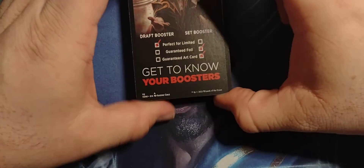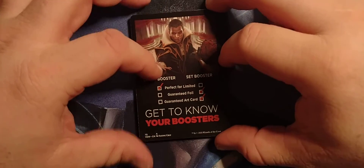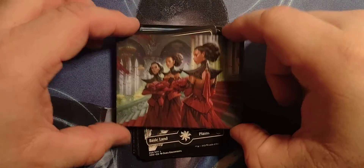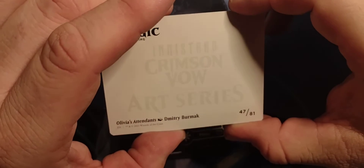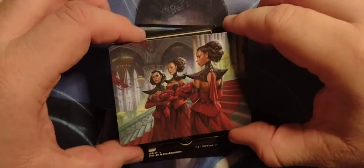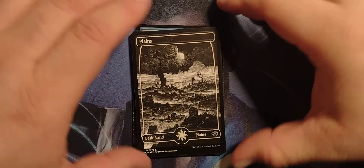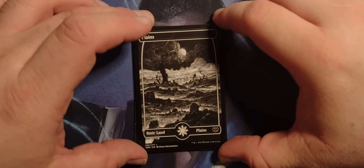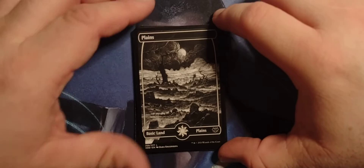There is a little information sheet about boosters. And we've got an art card of sisters — Olivia's Attendance. They kind of look like sisters. And we got the full art Victorian Horror of the Plains.